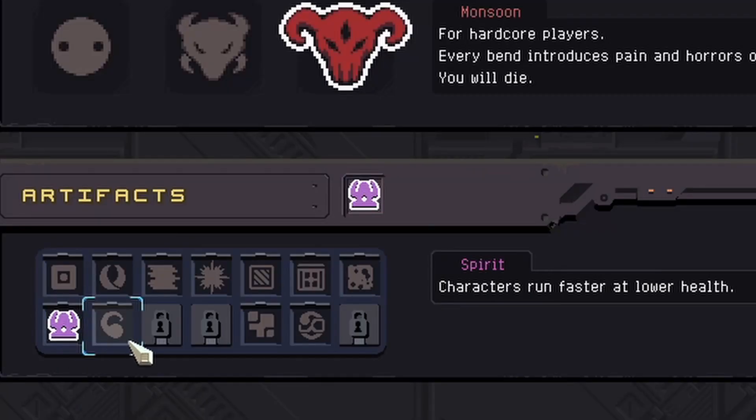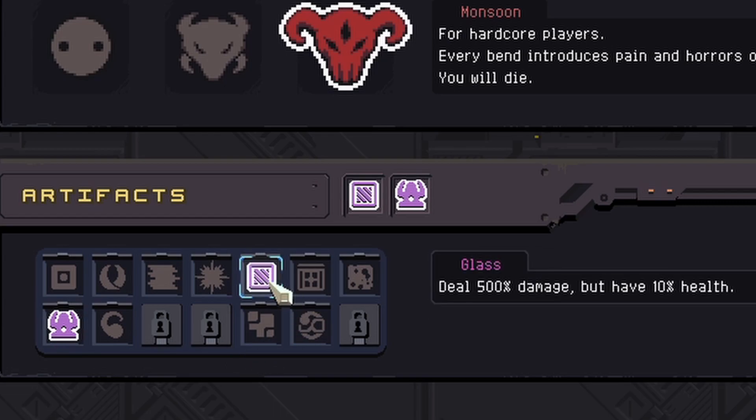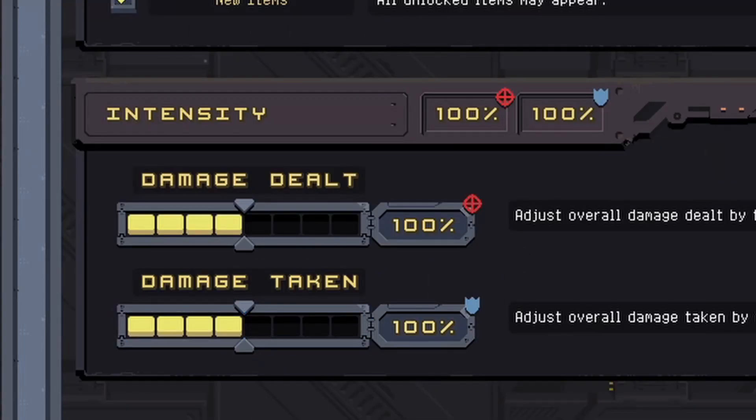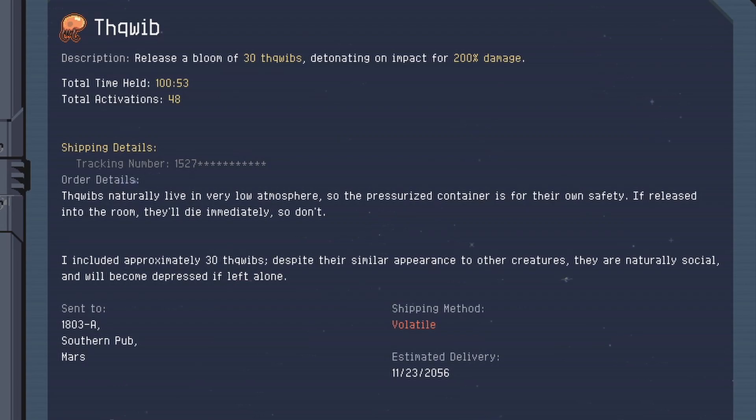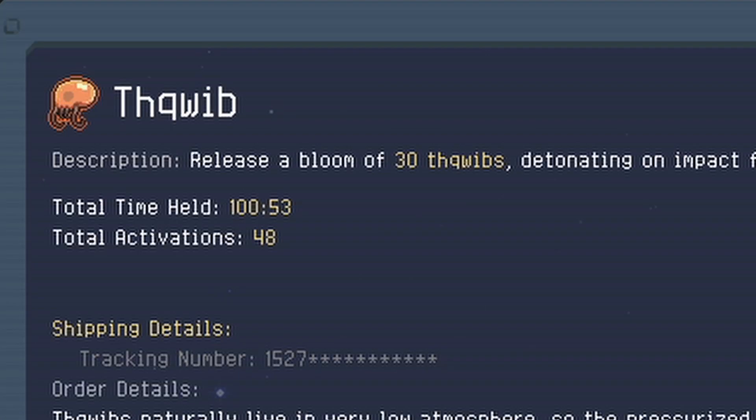To do this, we're going to be utilizing the Artifact of Glass and the Artifact of Command. We're going to be cranking up our damage to 200% and taking our damage taken down to 10 to make this as easy as possible. We're going to be taking the equipment — how the hell do you say that — thwik?